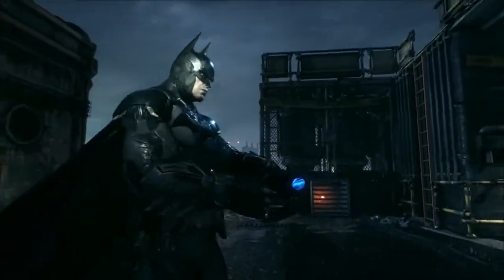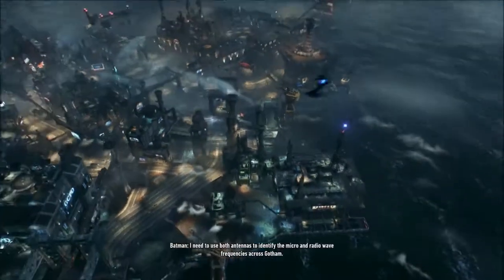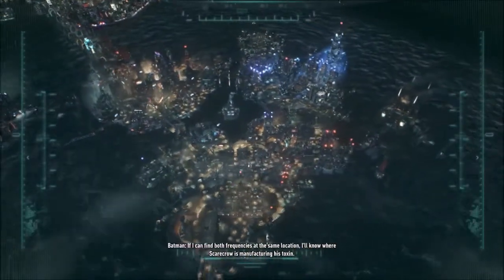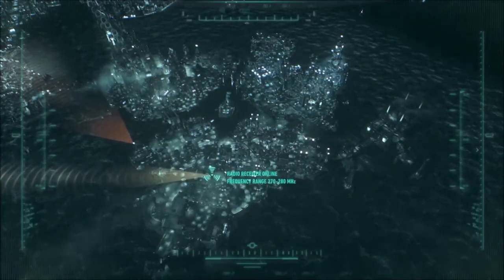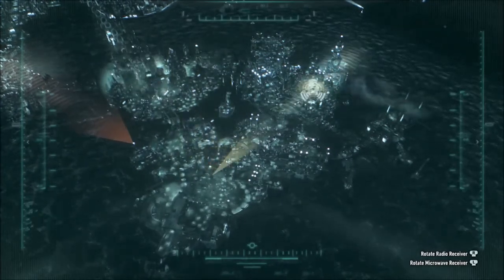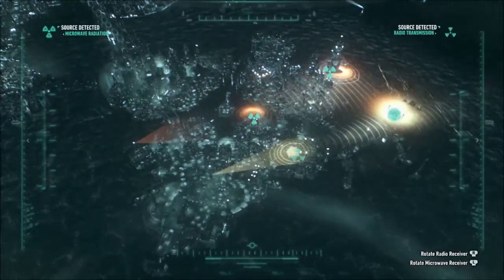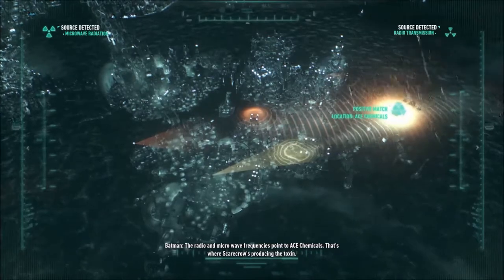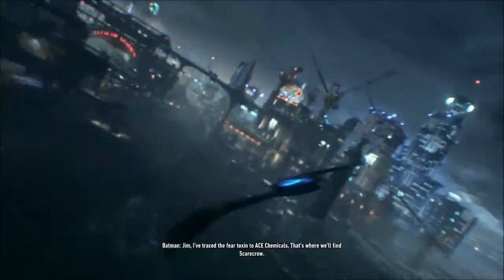Wait, what's going on? We're using the antennas to identify the micro and radio wave frequencies across Gotham. If I can find both frequencies at the same location I'll know where Scarecrow is manufacturing his toxin. That's right - I think it's there. Indeed it is - the radio and microwave frequencies point to Ace Chemicals. That's where Scarecrow's producing the toxin. Jim, I traced the fear toxin to Ace Chemicals - that's where we'll find Scarecrow.